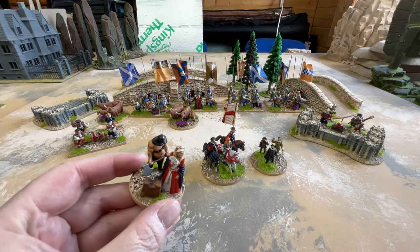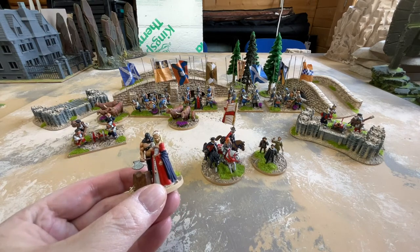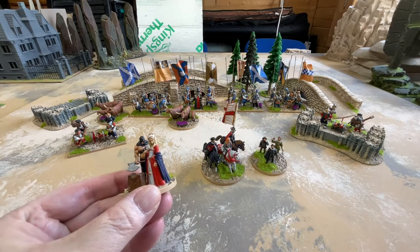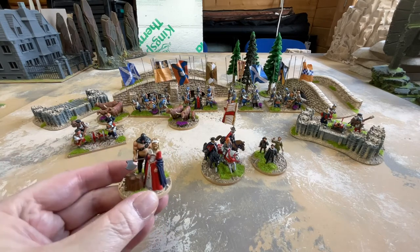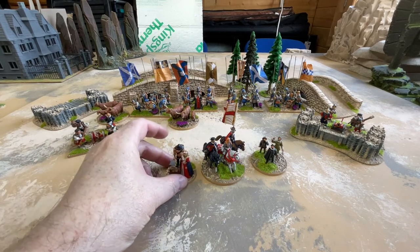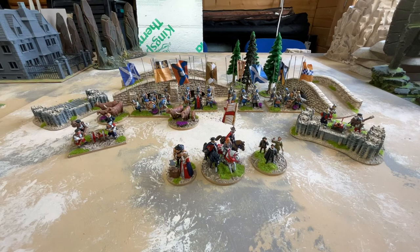And the Executioner — illustrating to the troops what happens if you get things wrong. The woman here is a lovely figure, 3D resin printed, got that off eBay. The Executioner is a Whiz Kids miniature — he comes with the Headsman's block. And that completed my Elizabethans.